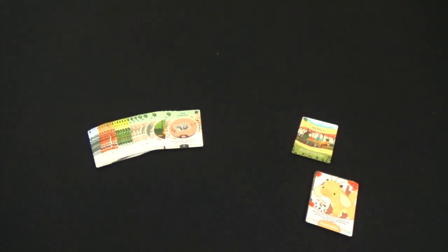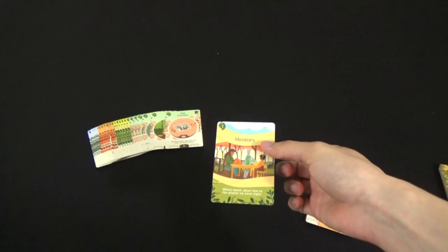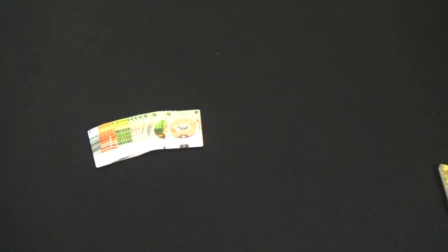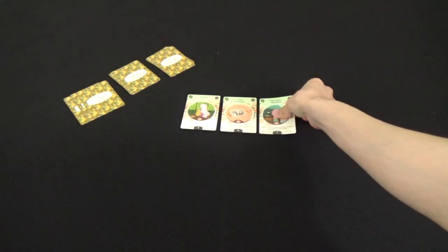Take the rest of the market cards, shuffle them, and set them off to the side. Give the oldest player the mentors card. We'll need to take a number of season cards depending on the number of players — if there are two players, we need to take three season cards from each season, putting the rest in the box without looking at them.